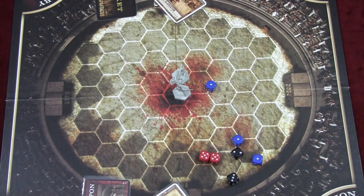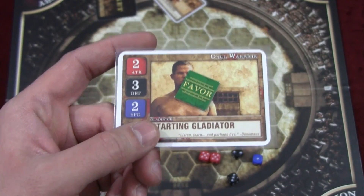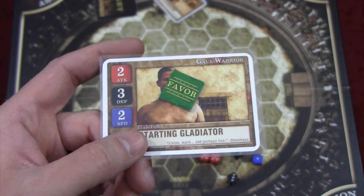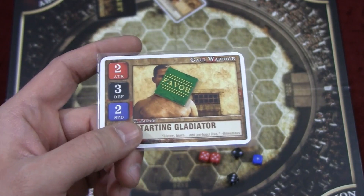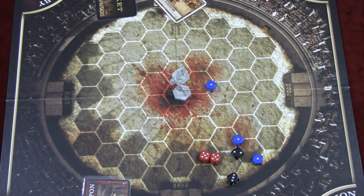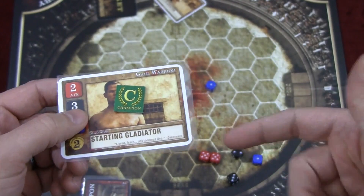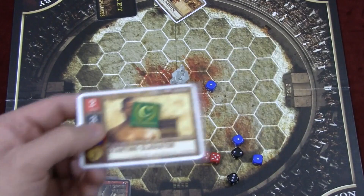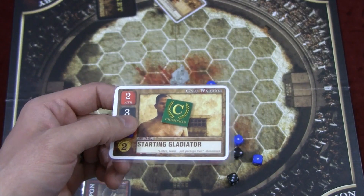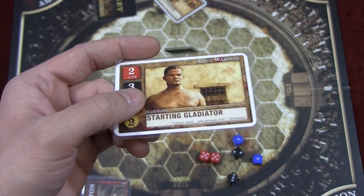Whoever wins receives an influence and a favor token for their gladiator. Favor tokens mean that when you bring that gladiator into future battles, they gain two gold per favor token. If they earn a third, they get a champion token. If the host tries to thumb-down a gladiator with favor tokens, the host loses one influence per favor token — and you can't thumb-down a champion at all.